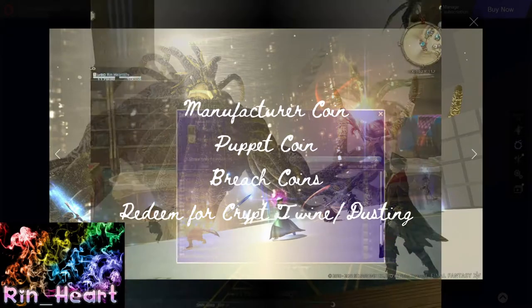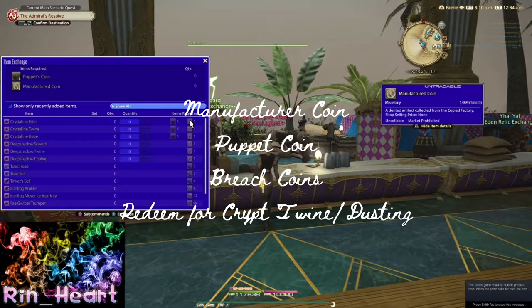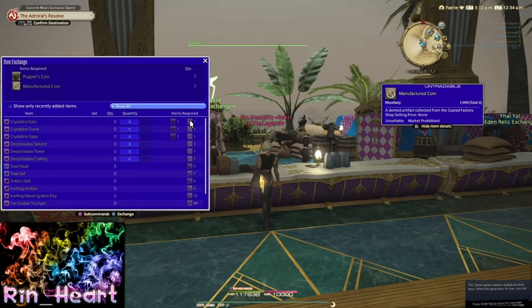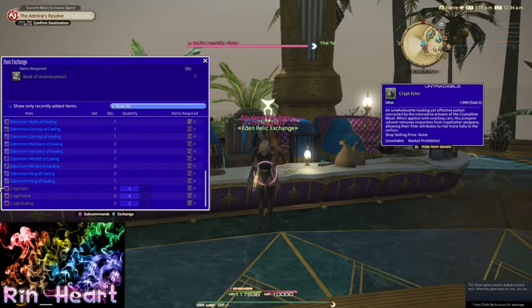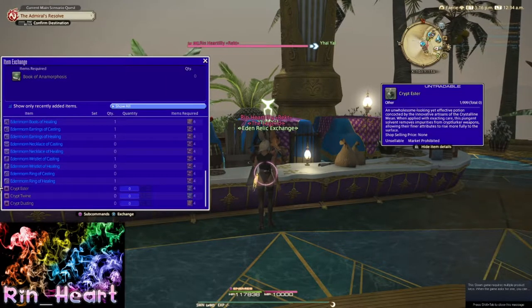There's going to be a total of three coins now: the Manufacturer coin, the Puppet coin, and now the new Breach coins. All three of these can be used to redeem a Crypt Twine or Crypt Dusting one per week, and this will help you upgrade your classes easier.